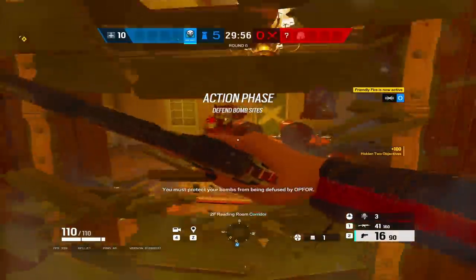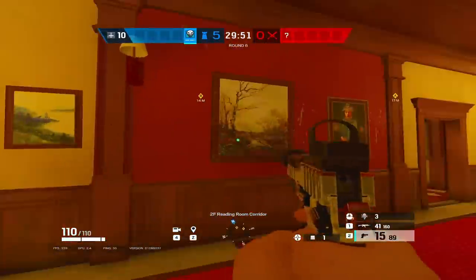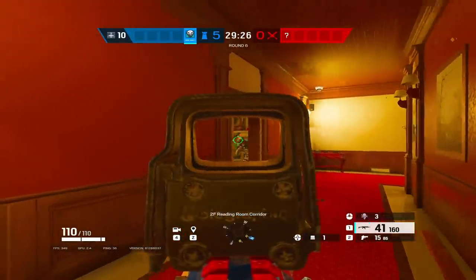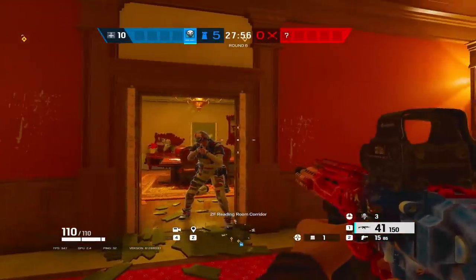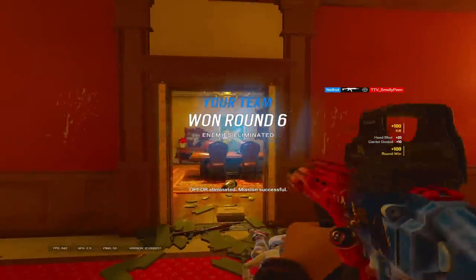Tip number eight: learn head height crosshair placement. On level ground, head height is the same as the upper buckle height on door barricades. Prepping your crosshair allows you to end fights instantly with one bullet, which will lead you to winning more gunfights rather than just relying on body shots. So learn that buckle height.